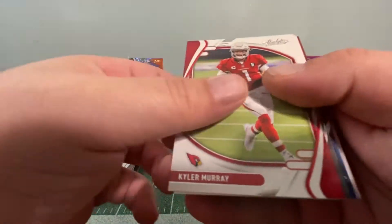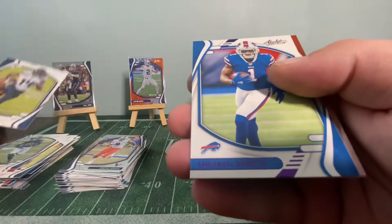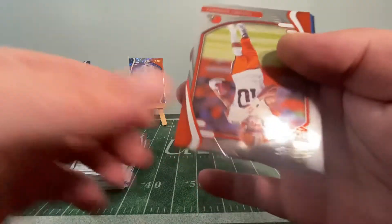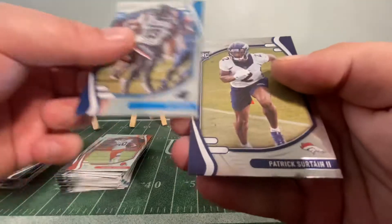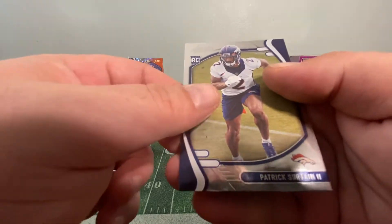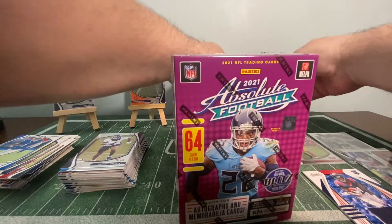Pack twelve: Kyler Murray, Josh Jacobs, Jenu Schmidt, DK Metcalf, Emmanuel Sanders, Anthony Schwartz, Shai Smith, and Patrick Surtain II. That's one box down.